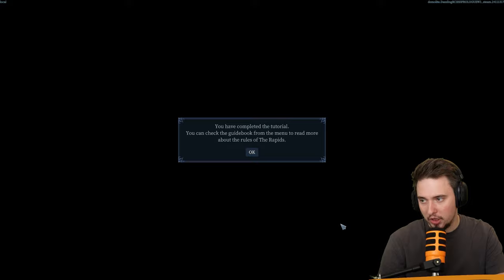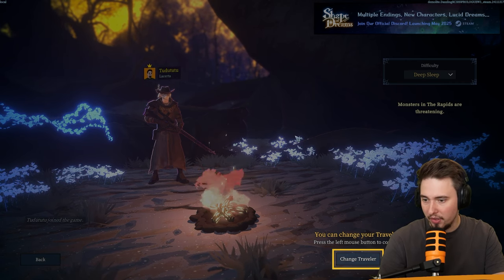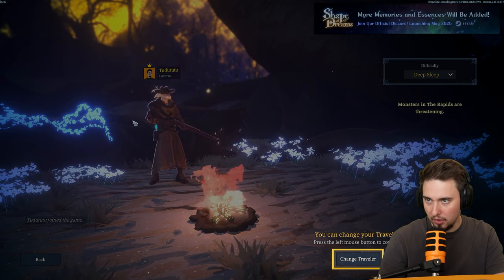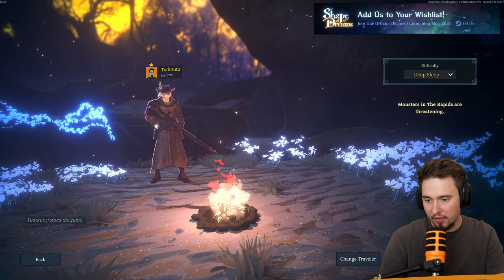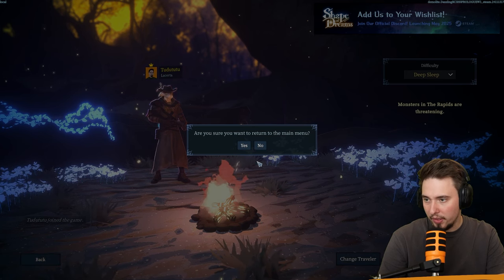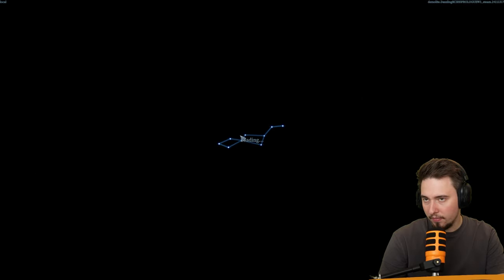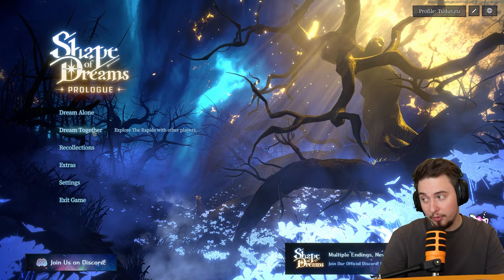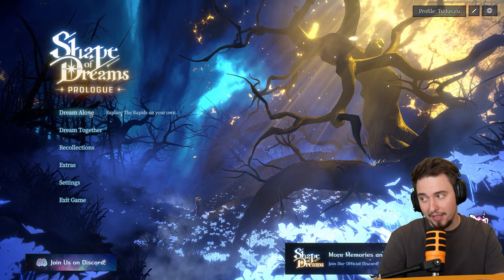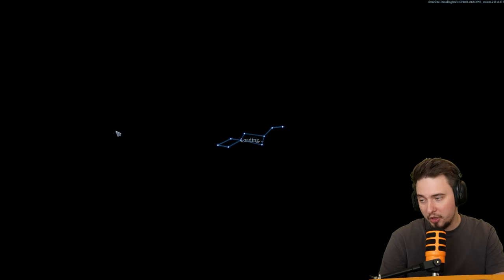Tutorial completed — check the guidebook. We're thrown back to the menu. There's 'Deep Sleep' to adjust difficulty level. One interesting thing — you can dream alone or together with up to four people in co-op! This is kind of interesting. I will dream alone for now, but this could be a really good game to play in co-op.